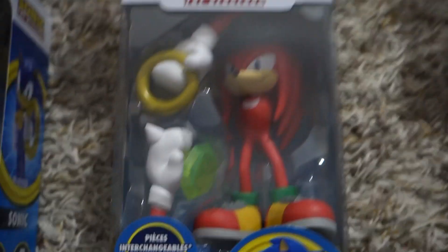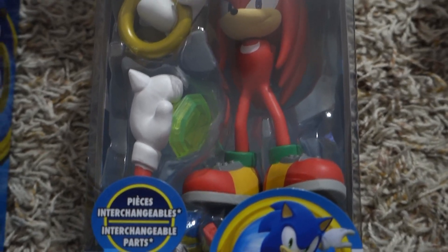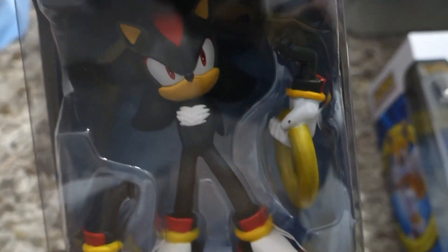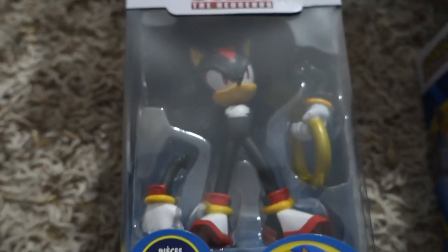For Knuckles, he's also got a Chaos Emerald — maybe it's supposed to be the Master Emerald, I'm not sure. And one of his arms has a ring as well, which is kind of cool. There's a third arm down here, but I can't really see it. Next, we've got Shadow. He's got a ring and a fist, and another third arm down there. Doesn't look like it's holding anything, but that's kind of cool.